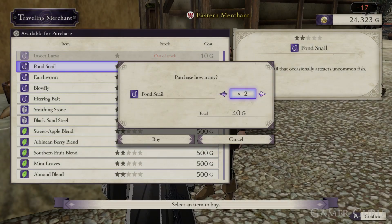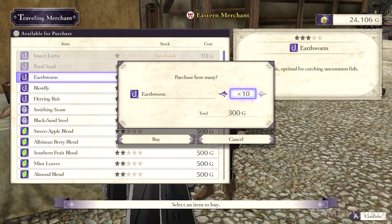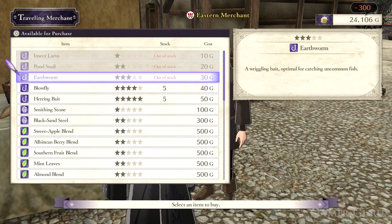How's it going guys and welcome back. In this video we're going to be checking out how we can buy gifts, bait and seeds and a few other things in the marketplace here in Fire Emblem Three Houses.